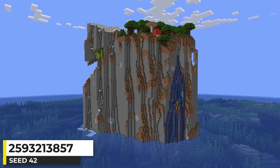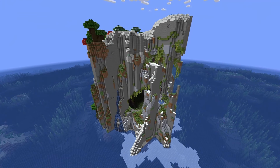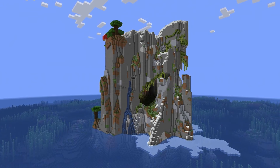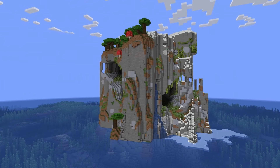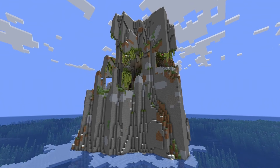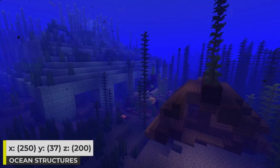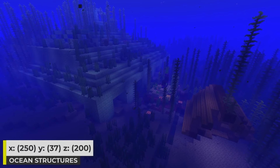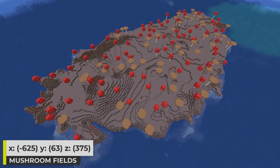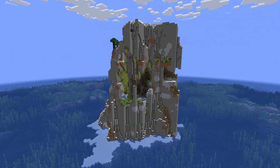This is a cliff island seed — one of my favorite types of seeds to find. The island is split between a dark forest and jagged peaks. The lush cave on this one looks pretty wild with some crazy terrain on one side. I'm not sure how practical it would be to play survival on, but I thought it looked pretty cool. In the ocean, there's a spot where a ruined portal, shipwreck, and ocean monument are all in the same spot yet managed not to conflict with each other. There's also a mushroom island not too far from spawn. Just a pretty awesome cliff island seed.